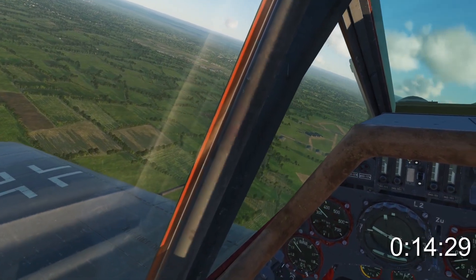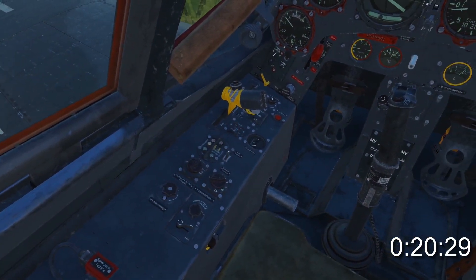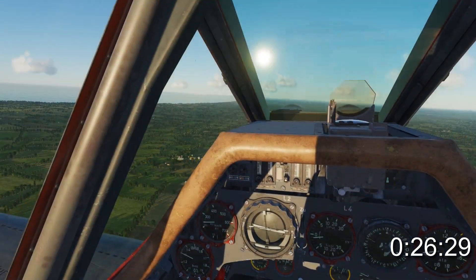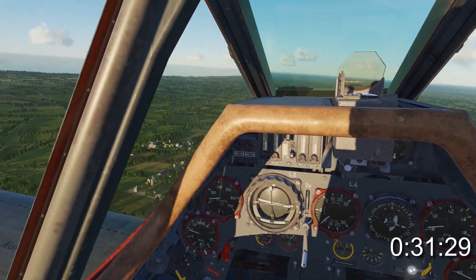When your base is about 45 degrees behind you, begin turning on your downwind leg. Once you're below 300 kph in the downwind leg, lower your landing gear, wait for deployment, and then set your flaps to landing. Throughout the process, you'll need to continuously trim, add, and reduce power to maintain level flight.